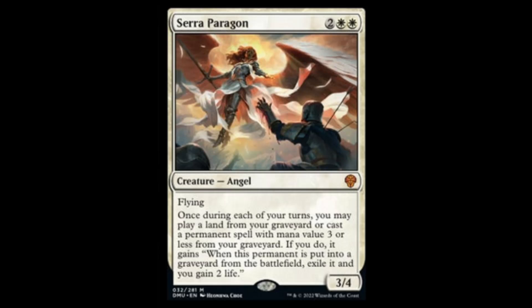Next we have Serra Paragon — two white and two for a 3/4 flyer. Once during each of your turns, you may play a land from your graveyard or cast a permanent spell with mana value three or less from your graveyard. If you do, it gains: when this permanent is put into the graveyard from the battlefield, exile it and gain two life. This thing is nuts — the existing white-green-red enchantment deck, where creatures die and their enchantments go to the graveyard, makes this a very playable kill card to recycle those enchantments. I think there's going to be a lot of shenanigans with this card, and I think it's easily a 20 to 30 dollar card that nobody knows about yet.